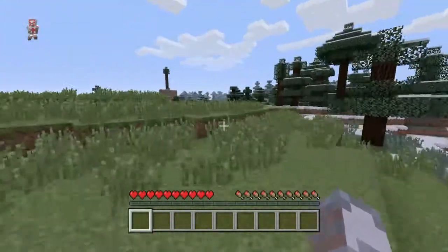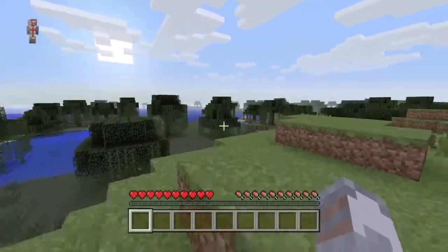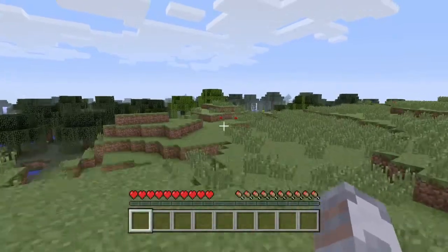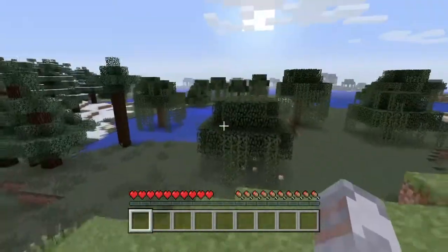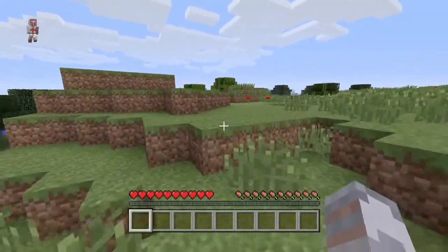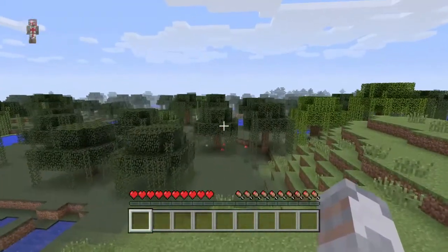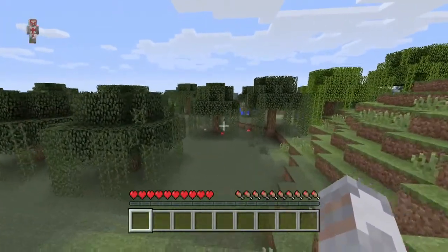So we've got a swamp biome, which would be good for slimes. We also have a wintry biome, which is great since it's cold in Britain. I can see some birch trees over there, so we might have a forest nearby as well.